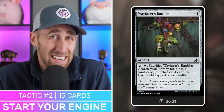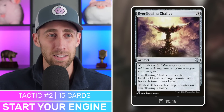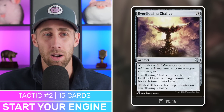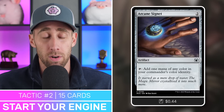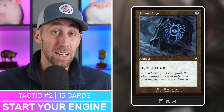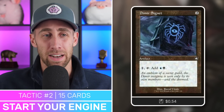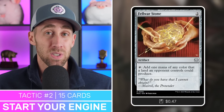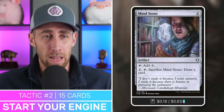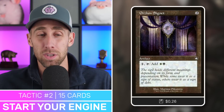Next up, a very flexible mana rock: Everflowing Chalice — pay two mana into it, tap for one; pay four mana into it, tap for two. Great card regardless of the situation. Next, Arcane Signet — tap for any of our colors for two mana. We're also running our other Signets like Azorius, Dimir, and Orzhov. Pay one into them and tap for the guild's colors — very good at filtering our mana. Next, Fellwar Stone, which can tap for our colors most of the time depending on what lands our opponents have. And Mind Stone — doesn't tap for our colors, but we can pay one to tap and sacrifice to dig deeper into our deck.